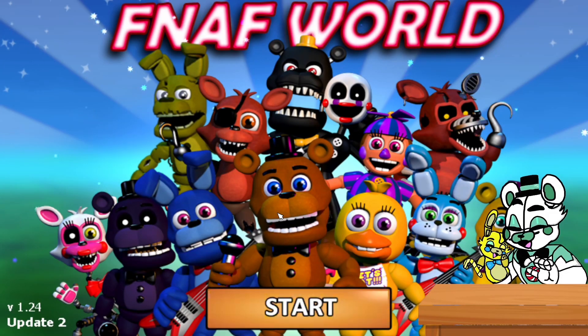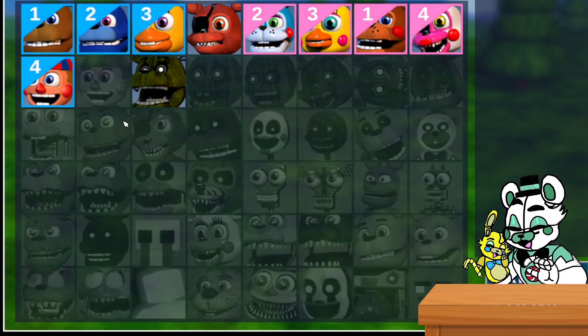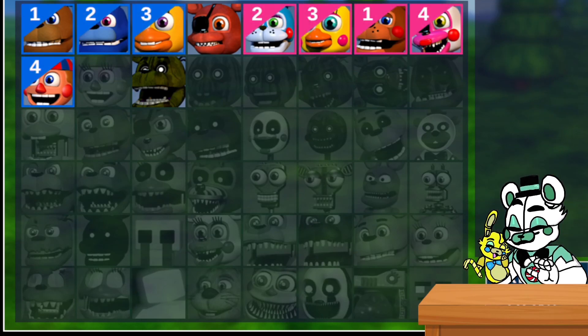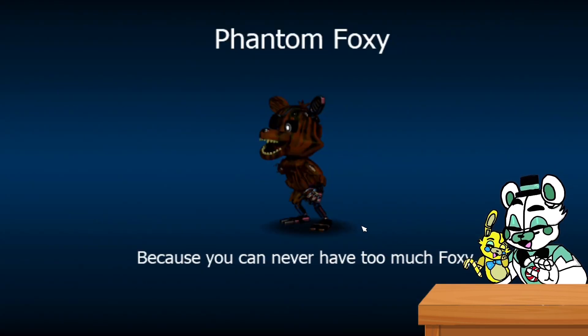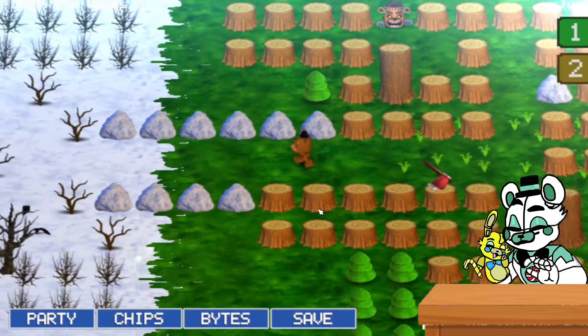Hi guys, welcome back to another video. Today we're doing Part 2 for FNAF World — the last one got quite a number of views. This episode I think we're at the snow biome. Previously in Part 1 we got Balloon Boy, Bantam Freddy, and we took down Auto Chipper. This part I hope we can defeat the third and fourth area bosses, and then I'll leave it there. So let's start.